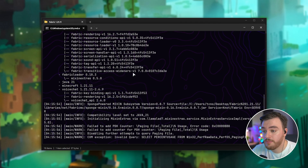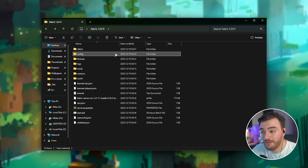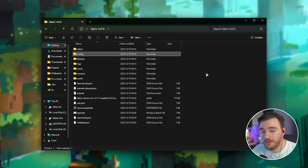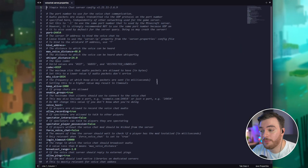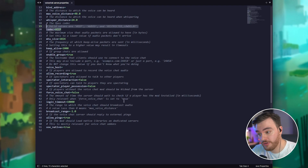The first time you start up your server, you should see a new config folder appear. For Fabric servers it's located in the config folder, and inside you'll find a brand new folder called voice chat with the configuration files for the voice server. If you're running something like PaperMC or Bukkit, inside your plugins folder right next to the jar file you'll see a similarly named folder with the same config files. Inside the voicechat-server.properties file, opening it with any text editor, you can customize things like the max distance at which people are heard, the whisper distance, the codec used, and other options such as allowing recordings, spectator recordings, group chats, and more.